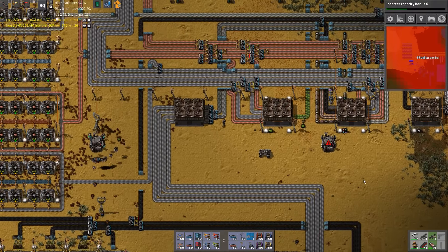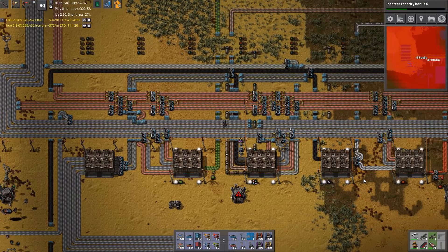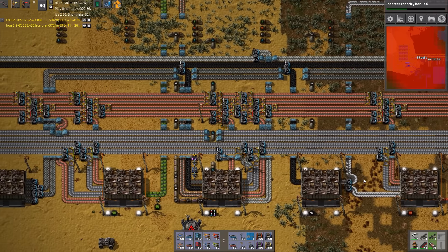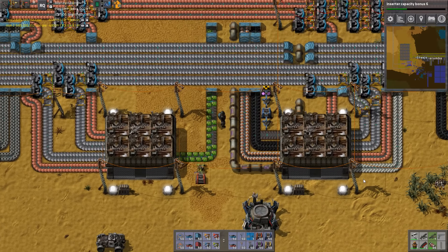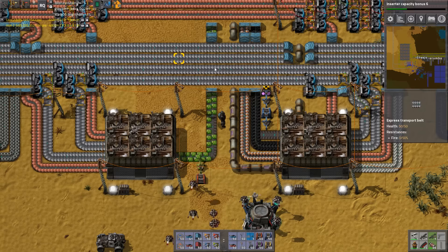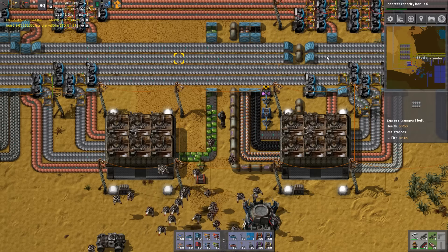Why is the game running so slow? 50 frames, 50 UPS. It's running pretty crap. It's gotta be one of the mods we're using. Well, my CPU's sitting at like 20% right now. It's pretty high, not gonna lie. 40% my CPU's sitting at.